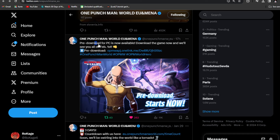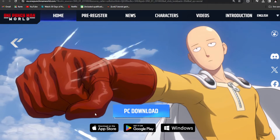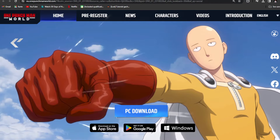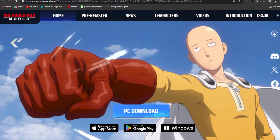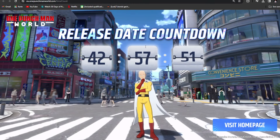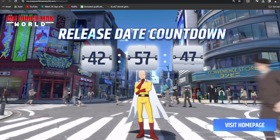Pre-download for PC is now available. Download the game now and we'll see you on February 1st. Click the link in the description, it will open up the page, then click PC download, select the disc where you want to download and install the game. In precisely 42 hours, 57 minutes, and 50 seconds, the game will officially launch and you'll be ready to go.